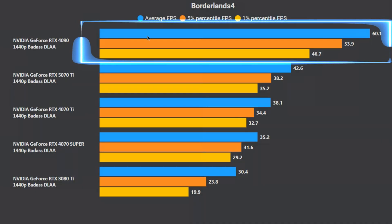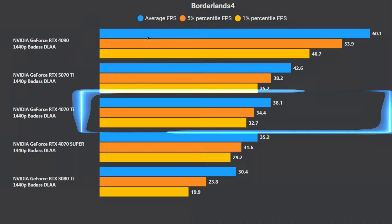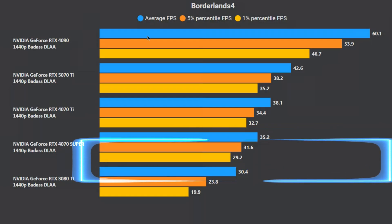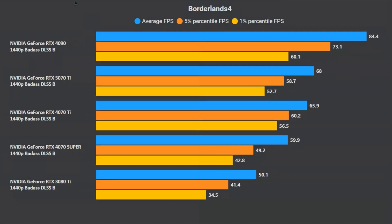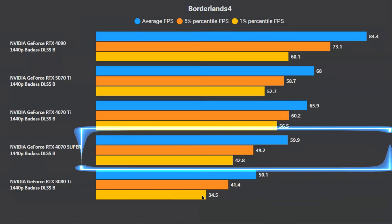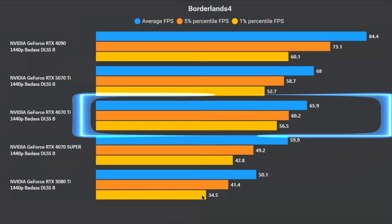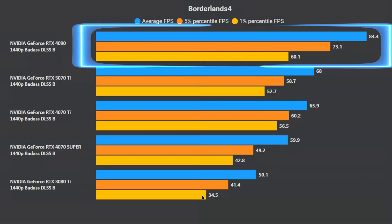At 1440p native badass, only the 4090 manages to hit 60fps. The 5070 Ti is stuck around 42-43fps, the 4070 Ti averages 38fps, and the 4070 Super hits around 35fps. The 3080 Ti is at 30fps with horrible lows of around 20fps. With upscaling enabled, the 3080 Ti averages 50fps though with poor lows of 34-35. The 4070 Super manages 60fps but lows are too low at 43. The 4070 Ti averages 66fps with lows of 57 — quite playable. The 5070 Ti manages around 68fps with lows of 53, and the 4090 averages 84fps with 60fps lows.